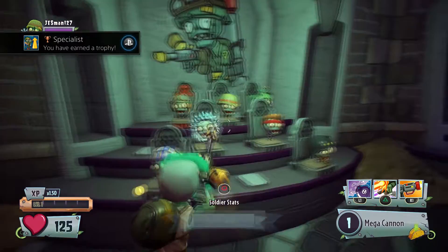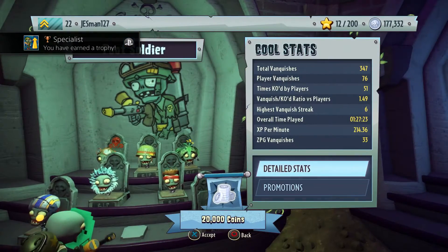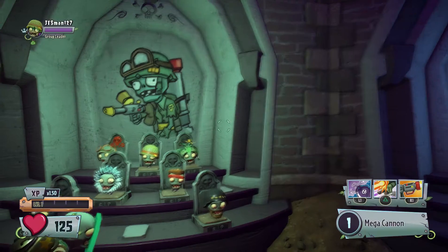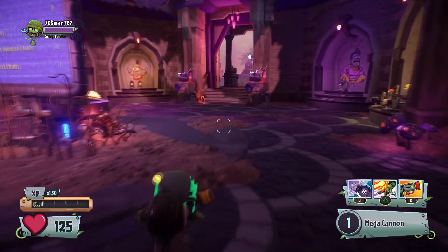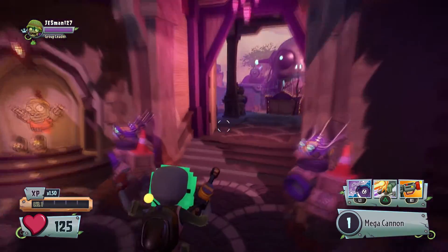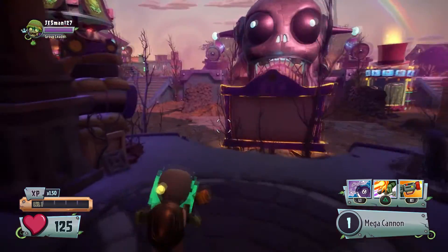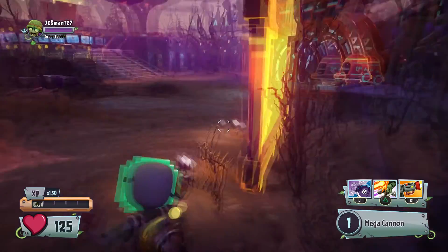I am now a Specialist! So what does that mean? Can it be shown somewhere? I know if you kill someone, you can see on the bottom left it looks like a bronze medal kind of thing. When you see my level one, that's pretty cool.